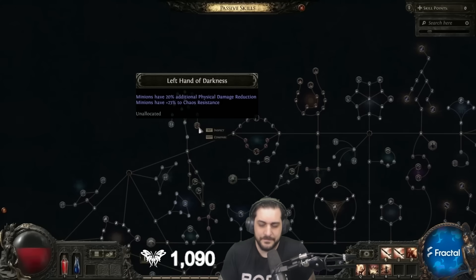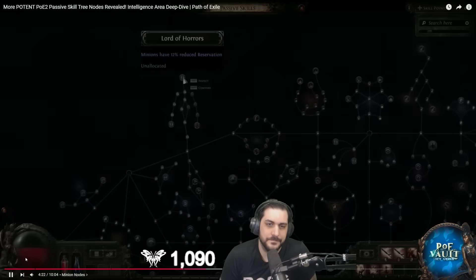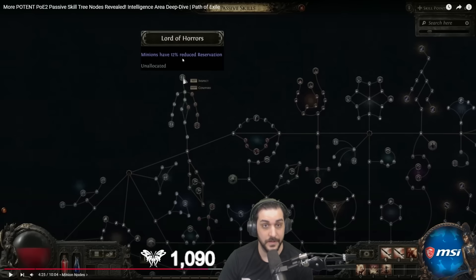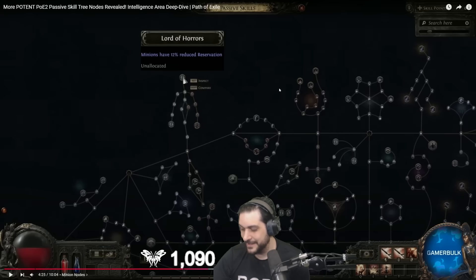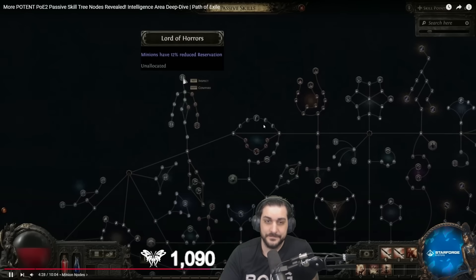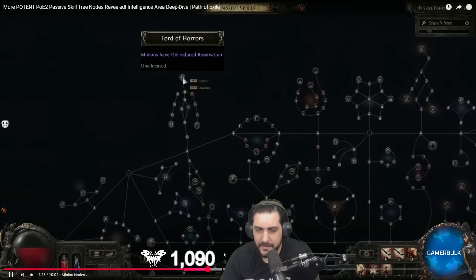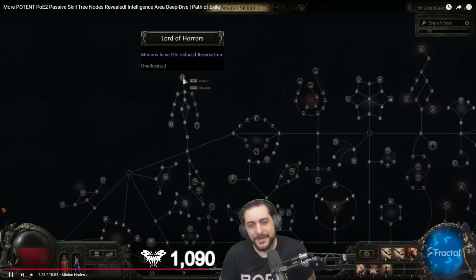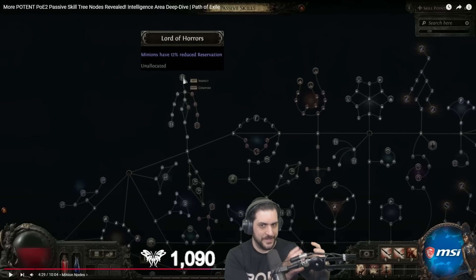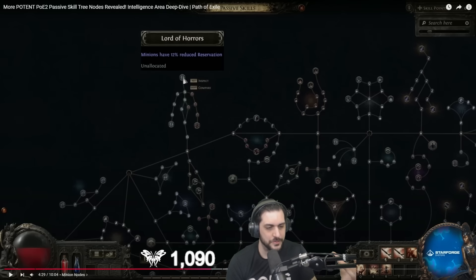Left Hand of Darkness grants 20% additional physical damage reduction and 23% chaos resistance to your minions. But in the middle of this cluster is possibly the most important minion node on the entire tree — Lord of Horrors — which has 12% reduced reservation. That is actually insane. This means we're going to have a similar situation to POE1 where the majority of minion builds will want to go to a specific cluster on the tree to pick up very specific minion nodes because of how strong they are.